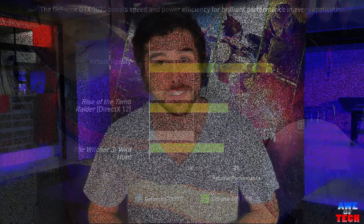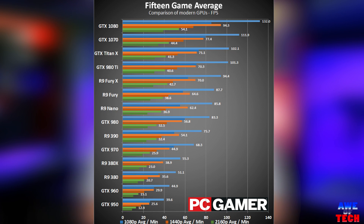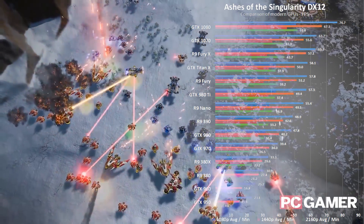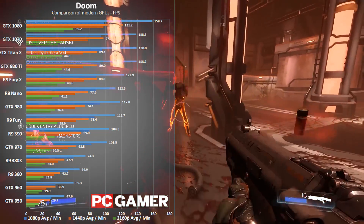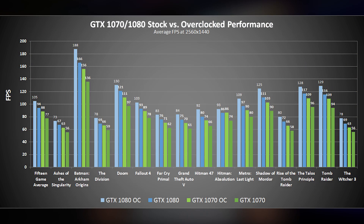Using the reference card as the base for comparison, PC Gamer recently published their 15 game 77 frames per second average at max settings at 1440p in popular graphically intensive AAA titles including Ashes of the Singularity, The Division, Doom, and Grand Theft Auto V. It's very important to note that that was at stock clocks. The reference GTX 1070 advertises a base of 1506 MHz and a boost clock of 1683 MHz, and typically can overclock to over 1900 MHz, yielding around a 10% or greater improvement in frames per second.